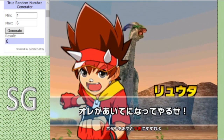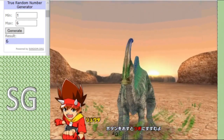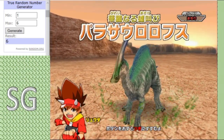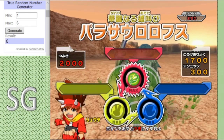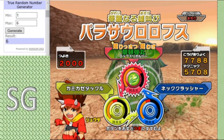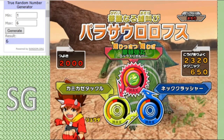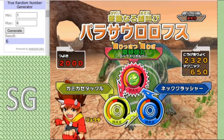In the red corner we have our Parasaurolophus, a Defense type used by Spitfire, boasting a moveset of Egg Attack, Netcrusher, and Kamikaze Tackle. Quite an attack-minded, strength-based moveset here, going for Brute Force.